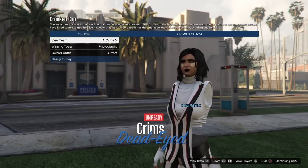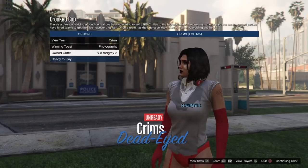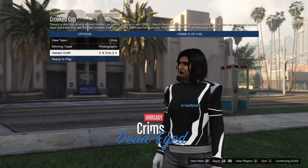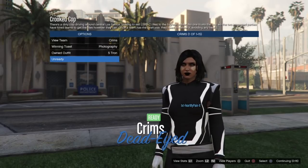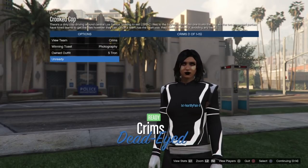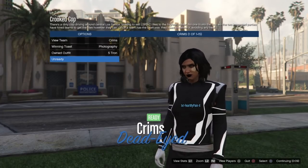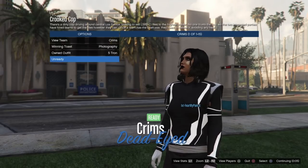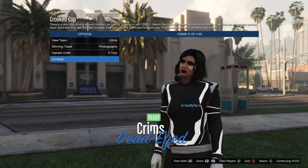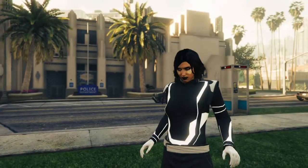We're now going to merge the Tron outfit. Go to the white deadline suit first, merge that onto the shoes, and then merge all of that onto the belt and joggers with the gloves and black neck headphones. I go backwards - from slot seven to six to five - though some people go forward, so keep that in mind. It really depends on how you like to set up your outfit slots. Once you hit Ready to Play you'll load back into Crooked Cop again.